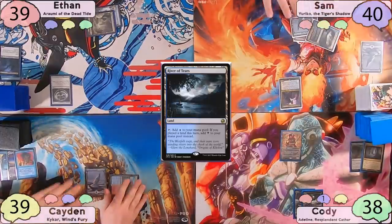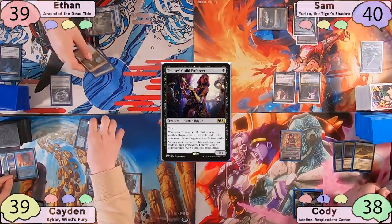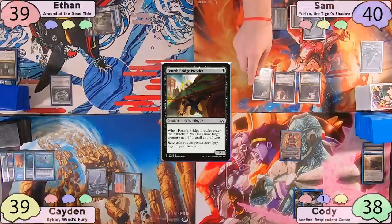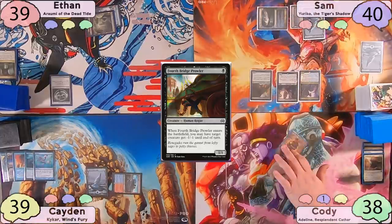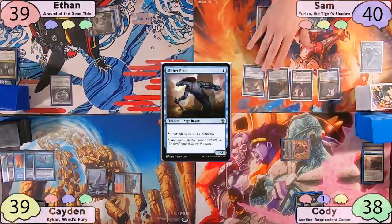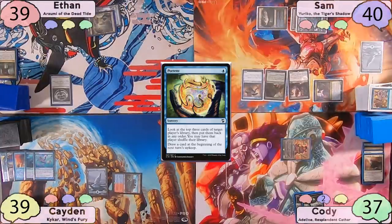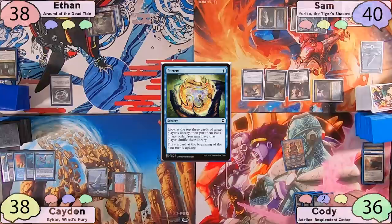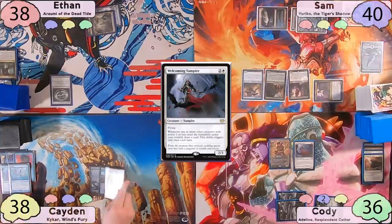Sam will play his River of Tears and tap it to cast his Enforcer again. His opponents will mill 2 cards, and then he'll cast his Fourth Bridge Prowler. The only real target is Cody's Mom, so Cody activates it, giving it Protection from Black. Sam casts the Slither Blade and moves to combat, swinging Yuriko at Cody again. Yuriko reveals Portent and all his opponents lose a life. Cody plays another Plains and taps for 3, casting his Welcoming Vampire, hoping to get some card draw on future turns.